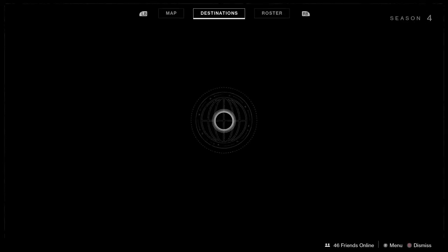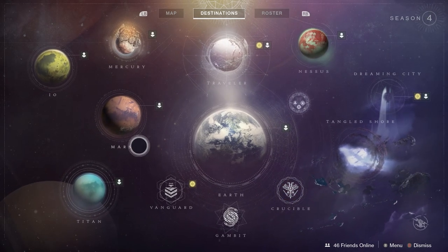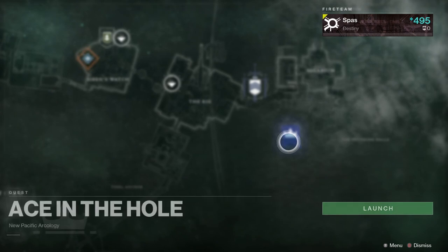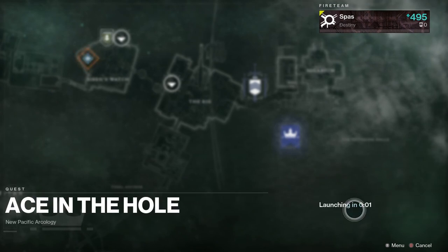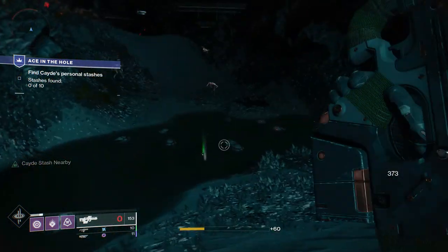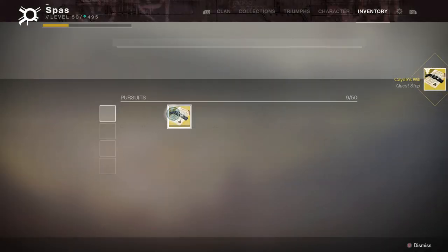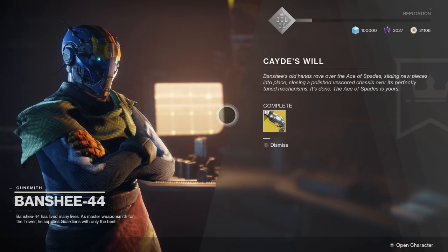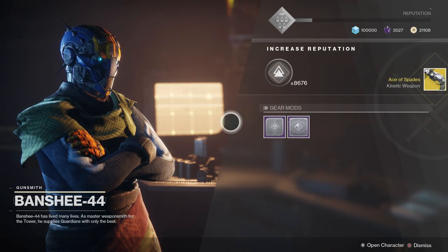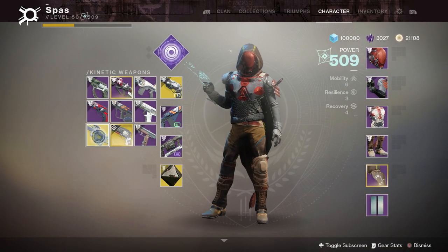Once you collect all the Cade caches on those planets, you then have to do a mission on Titan titled 'The Ace in the Hole.' I'm not going to show the entirety of this quest because it takes a while. In this mission, if you're looking for the 10 caches, in the bottom left you'll see a notification that says 'Cade cache nearby' — just follow that and you'll find the caches easily. Once you collect all 10 caches and complete the Ace in the Hole, you'll be done with Cade's Will. Then return to Banshee-44 on the Tower and he will grant you the Ace of Spades.